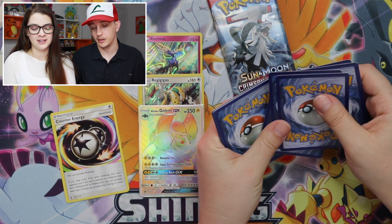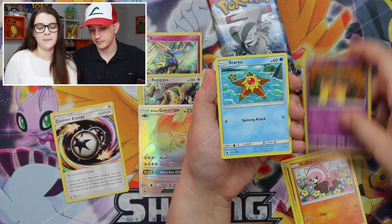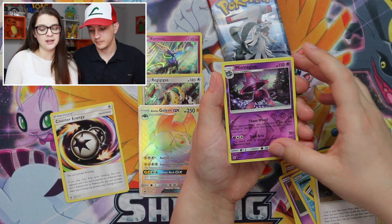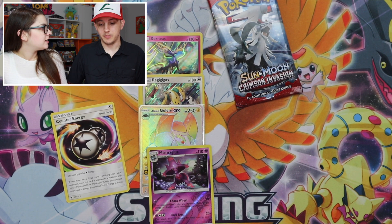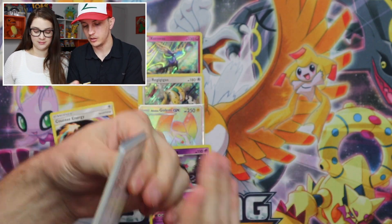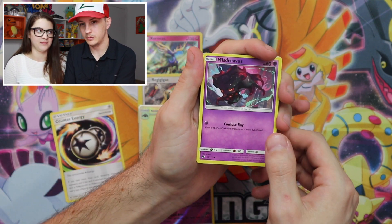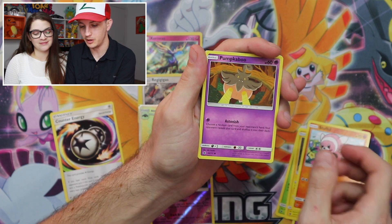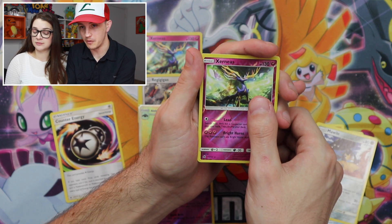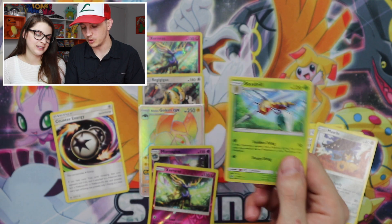Alolan Geodude, Stufful, Pumpkaboo, Staryu, Alolan Graveler, Staravia, Gladion, Mismagius, and Cradily. It's all up to the final pack — let's bring some redemption to Crimson Invasion. We got: Misdreavus, Cacnea, Alolan Geodude, Stufful, Pumpkaboo, Lairon, Psychic Memory, Mawile, Xerneas Reverse, and the last rare of the box is a Beedrill. It's actually a decent card.